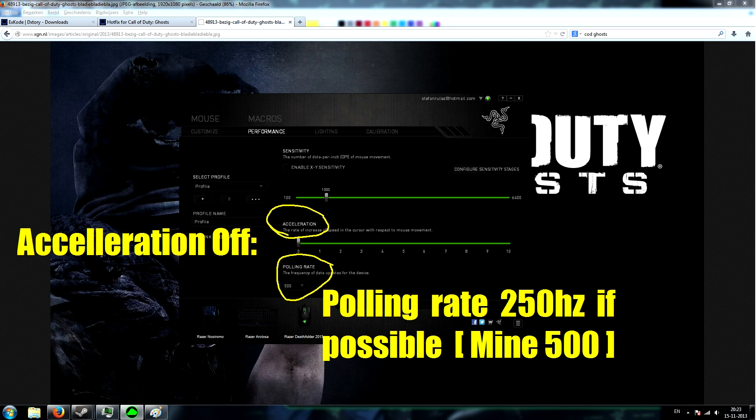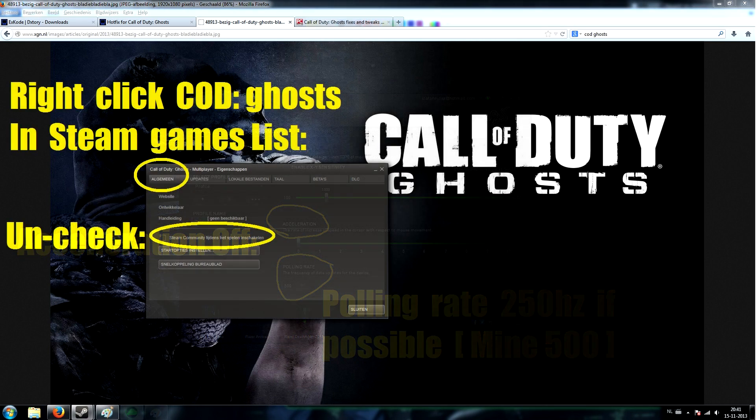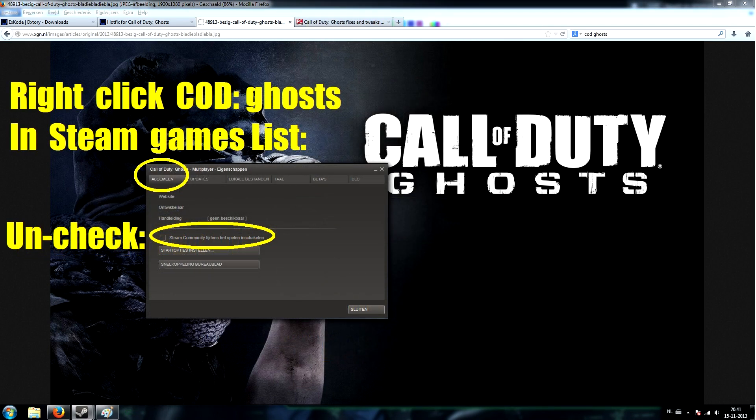The next step: if you have a custom gaming mouse, go to its specific software and turn off acceleration if possible. Also, set your polling rate to 250 Hz — that should be ideal. Because that wasn't possible with my mouse, I'm using 500 Hz. I was using 1000 but changed it to 500, which was the closest to 250 Hz available.